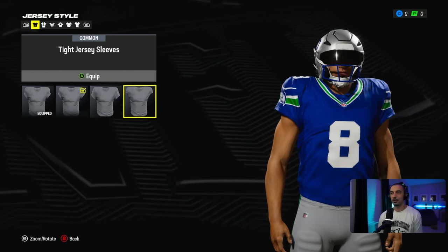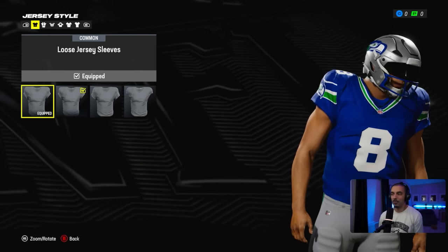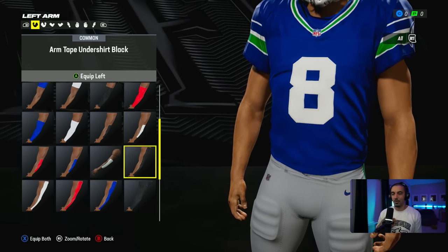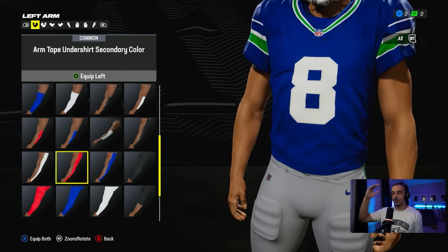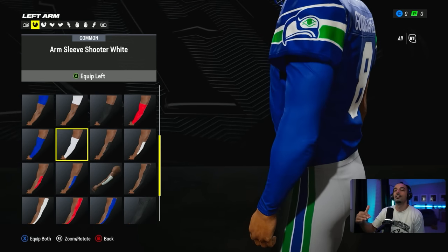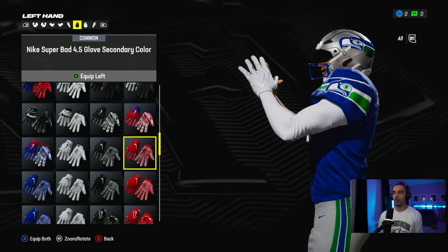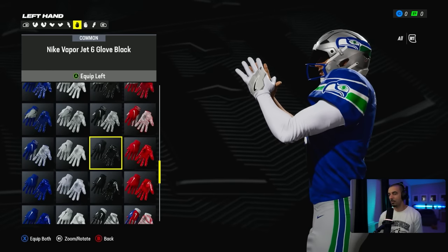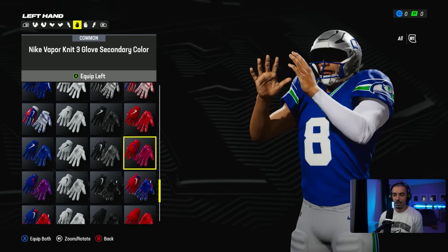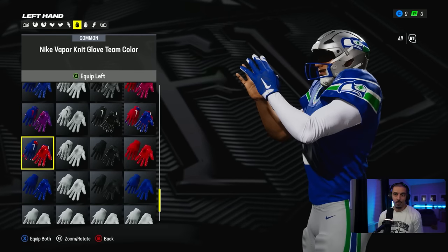From a torso perspective, you can do tight jersey sleeves, long jersey sleeves, loose — whatever you want to do. This is probably the best way to put equipment on because I always want to see visually what something looks like. I'd rather go through a list like this than having to pan through stuff for four hours. They also give you a really cool look at all the different gloves you have. You can wear a glove on one hand or both hands — they've got a much better grip, no pun intended, on equipment this year.